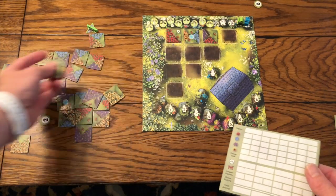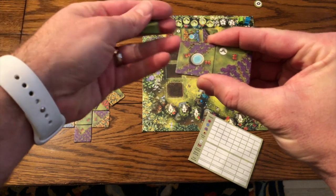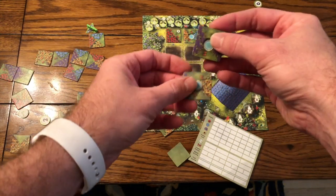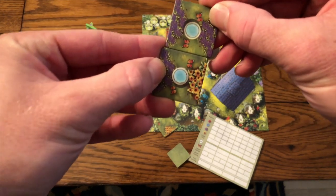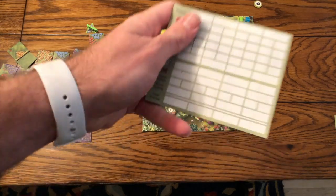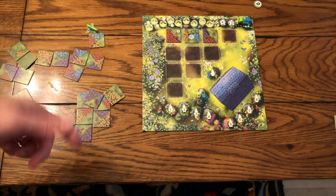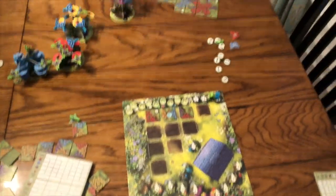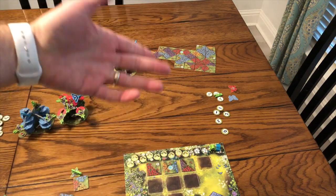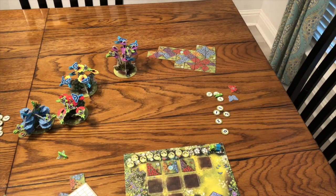At the end of the game you score: majorities on the flower bushes, then total caterpillars remaining, then enclosed butterflies. If you close in an empty patch — like closing a green section between two birdbaths with two butterfly symbols — you score two points. You also score your largest patches, getting one point per tile for your top two biggest color sections. For example, six tiles in a red patch plus four in another is ten points, plus any gnome bonuses. Most points wins.